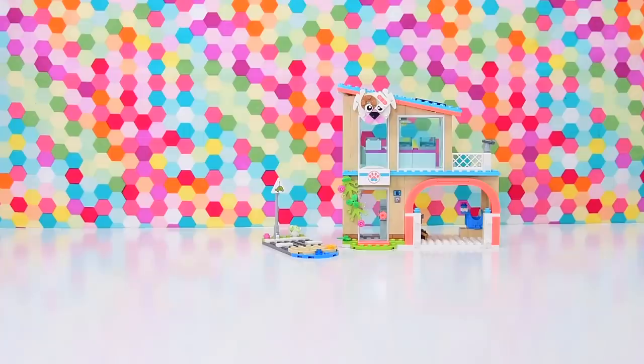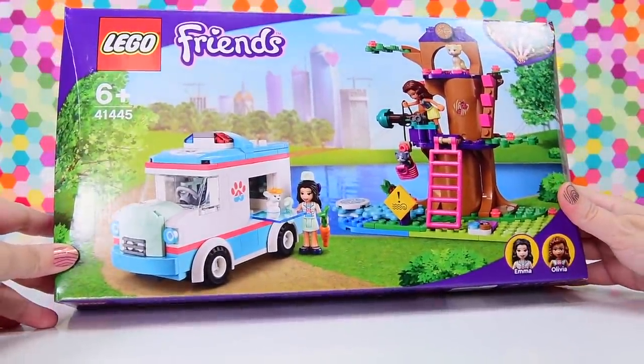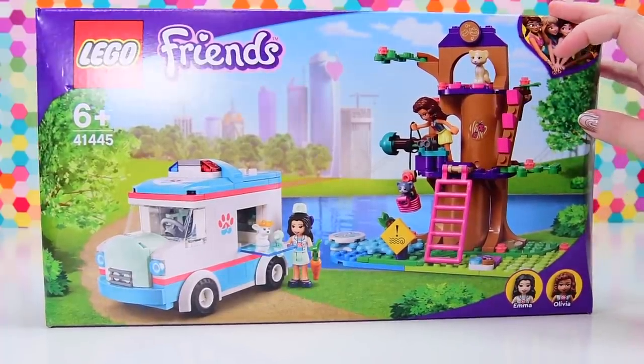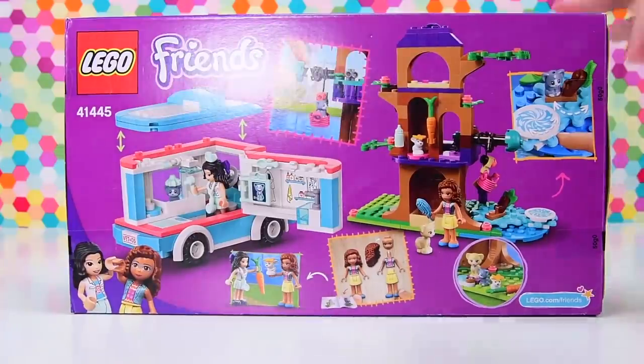Hello, welcome, I'm Ellie. We're going to have a look at today and build the Lego Friends — oh my gosh, what's this called? I keep thinking of it as the Ambulance Cat Tree, which makes no sense. Well, it kind of makes sense because there's an ambulance and there's a cat tree with a cat in it. Hence why it's the cat tree, but it's not. So this is the Vet Clinic Ambulance.